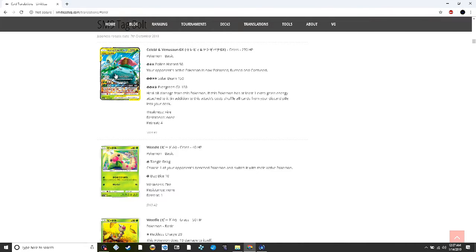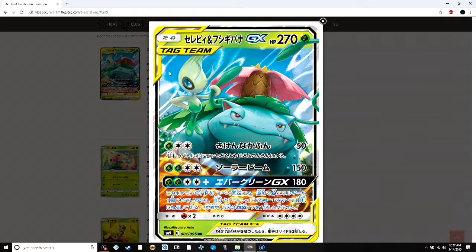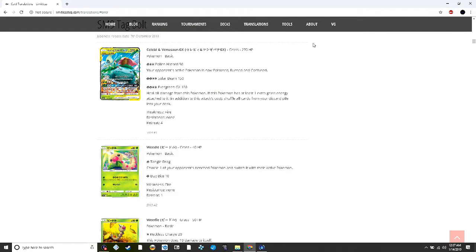The first one is Celebi and Venusaur — it's a big 270 HP GX basic Pokémon, but the drawback is they give up three prizes when knocked out. Celebi and Venusaur GX looks very interesting in combination with Venusaur from Shining Legends and some other grass type energy selection. You could possibly pair it with Vikavolt as well. It reminds me of Venusaur EX from X and Y.